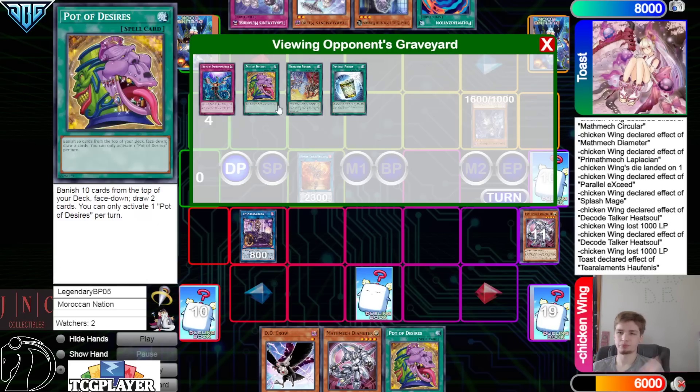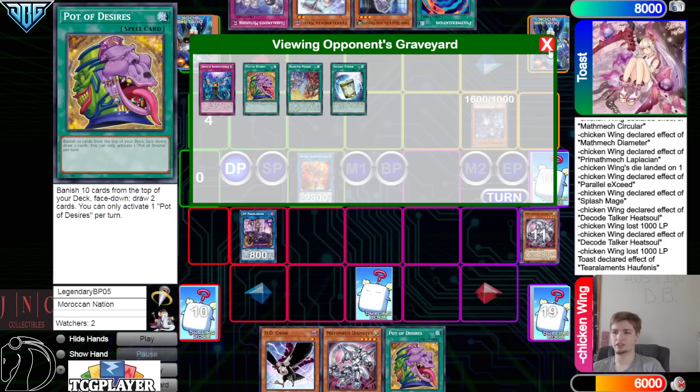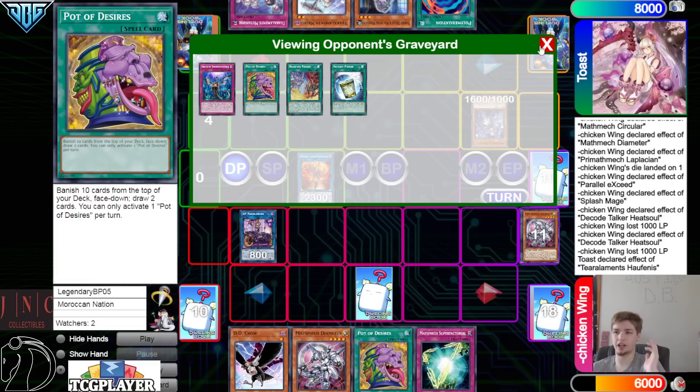Imperm somewhat falls into that category. Draw Branded Fusion — you now see they're on Branded cards. I'm going to assume they're playing three Branded Fusion and one Albaz — I've done a lot of theorizing with Tier Element decks. They could be on more. And then Desires — a lot of people are playing that right now in this deck. It says draw two and has pretty much no cost.